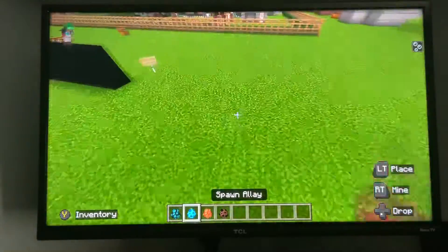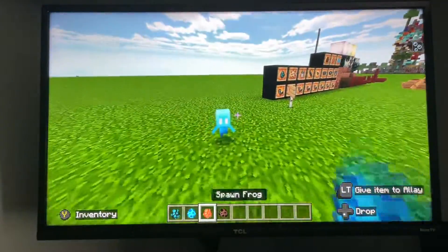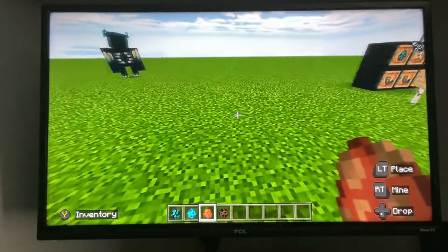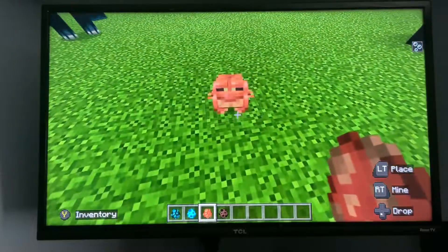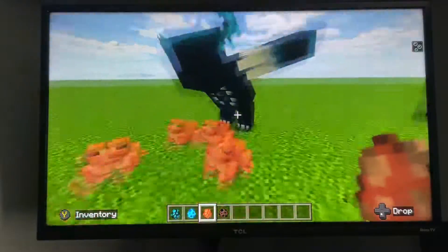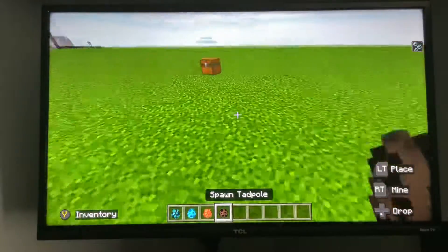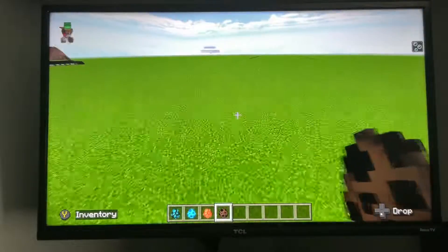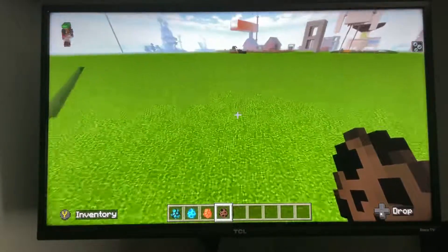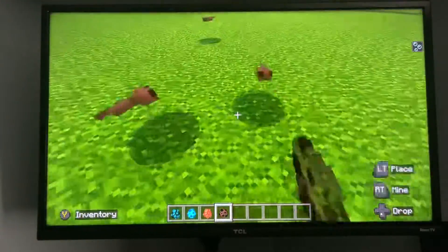Then we have some — I don't know if this guy's friendly or not, but that's the allay. Probably not friendly. Frog — I think these guys attack you. And he does attack. They're going to get away from him for a second here. Avoid some of that noise. And then these are tadpoles, so that's what all the frogs start out of.